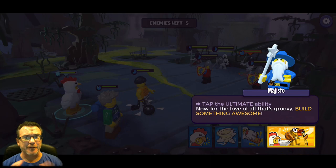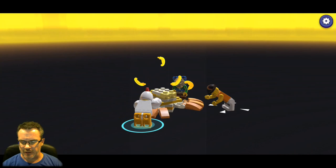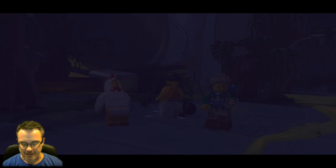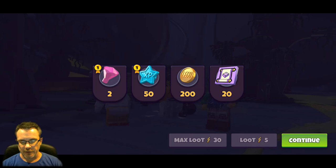Magisto here is our little guide through the demo, and he wants us to use an ultimate ability - that's a new thing Nooch has not seen in other games. Not sure where that came from, but that's a giant Lego duck or chicken - it wiped out their whole team! I guess he just gave it to us so we could finish up that battle.